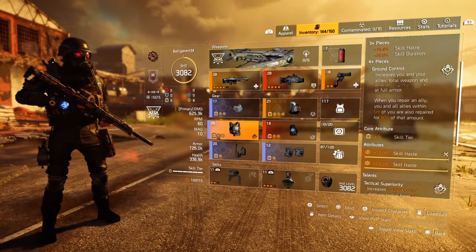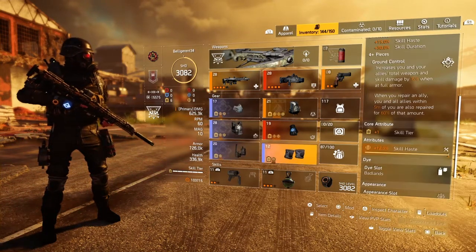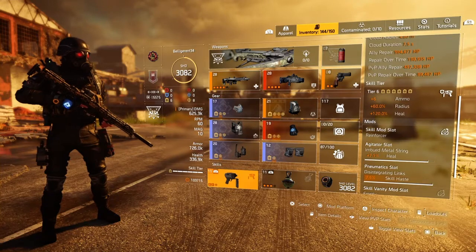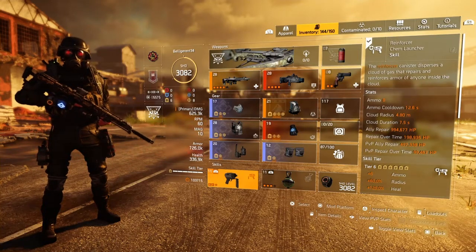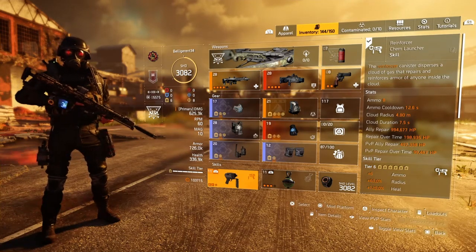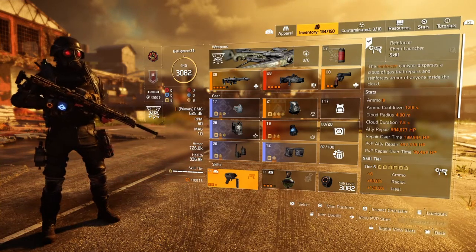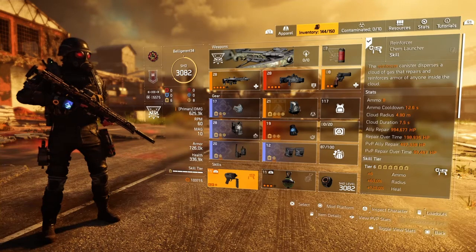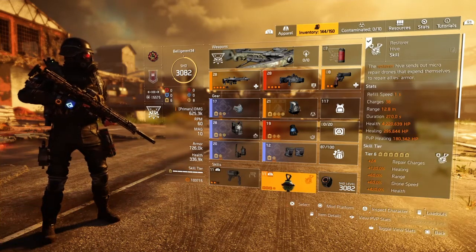There are a couple different things you can do for attributes. Some people put all repair skills on everything. I like to put more skill haste because I tend to run with a lot of newer people — I'd rather get my skills back to throw out more heals than just throw a huge single heal. If you look right now, my armor is sitting at about 726K, it repairs for almost a million, and then it heals about 200K. It kind of depends how you want to do it — you can try it both ways and see what's comfortable.